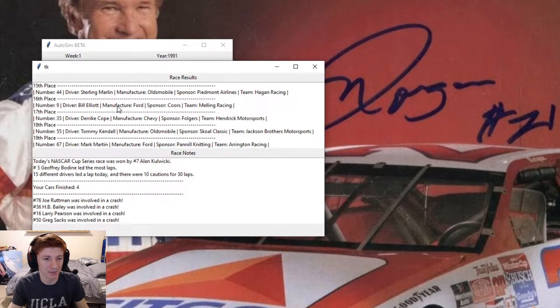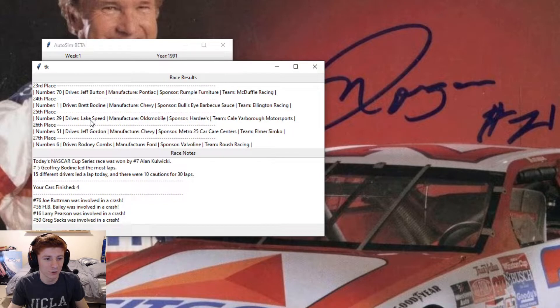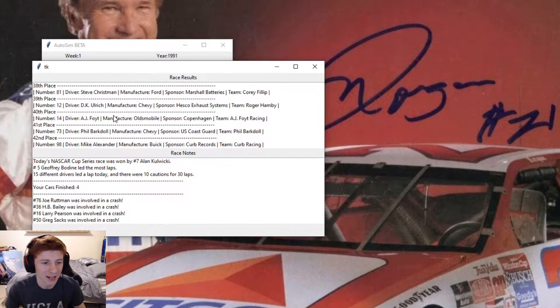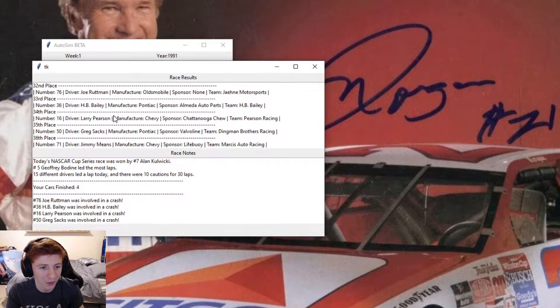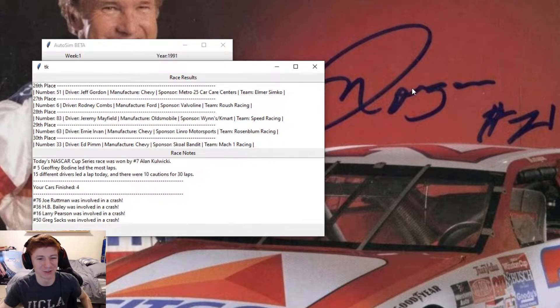Anything else interesting? We got Bill Elliott driving for Coors at the number 9. Derek Cope's driving for Hendrick. Mark Martin driving the 67 car. Rodney Combs is driving the number 6 for Babylon and Roush Racing. And I did not see Jeff Gordon — he's not in the 500. Jeremy Mayfield — oh, there he is. He's driving for Elmer Simcoe, the number 51 car. And Jeremy Mayfield's also in the field, driving for Oldsmobile.